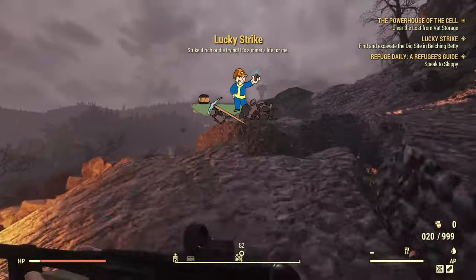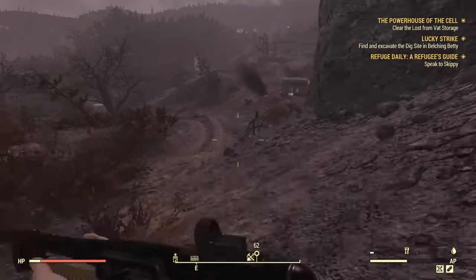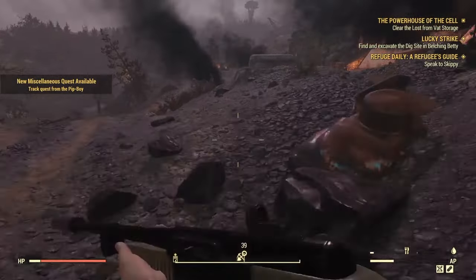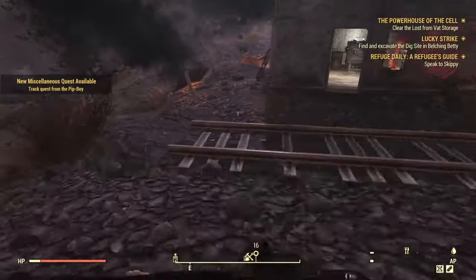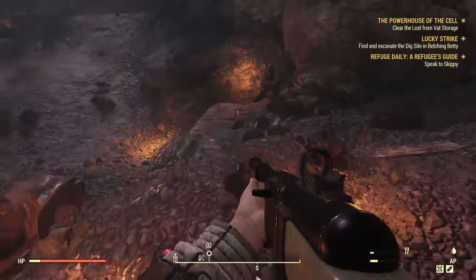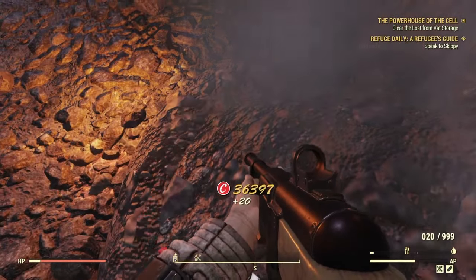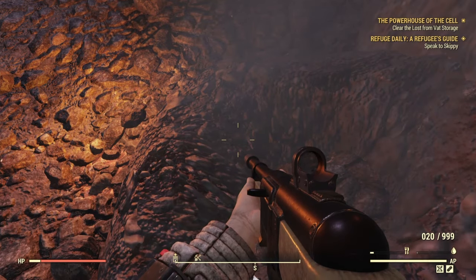Get three times the amount of junk each world — duplicate the map, go to another world, do the same thing, get a bunch of junk every time. Easiest duplication glitch out here. If you guys want to see a collector dupe or anything like that, let me know.